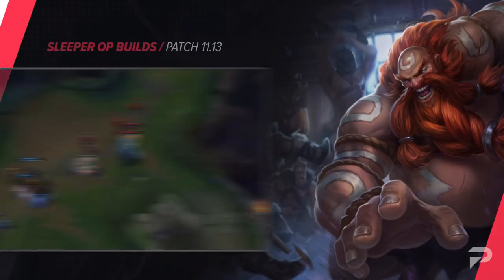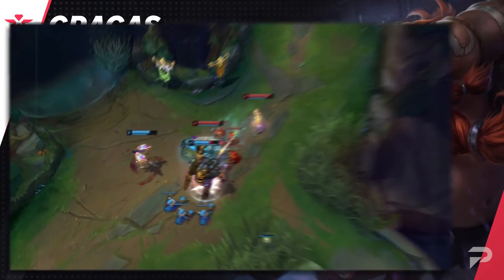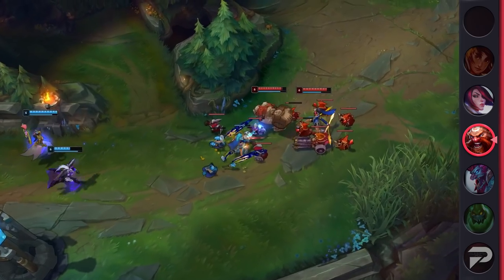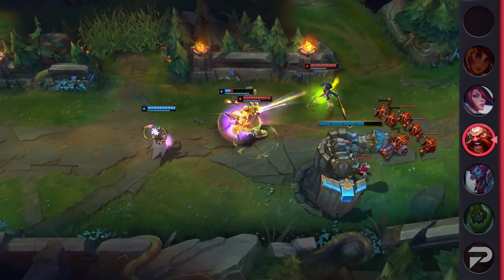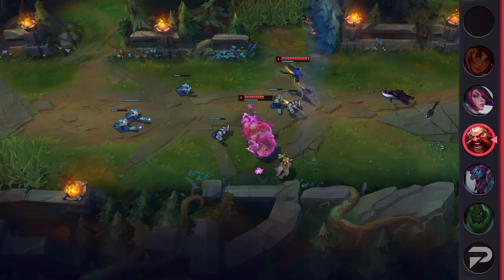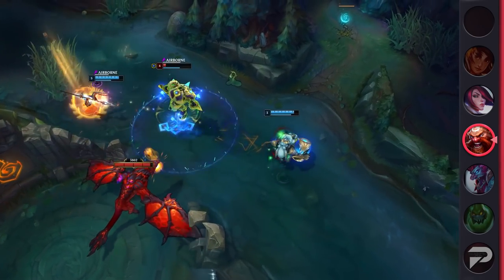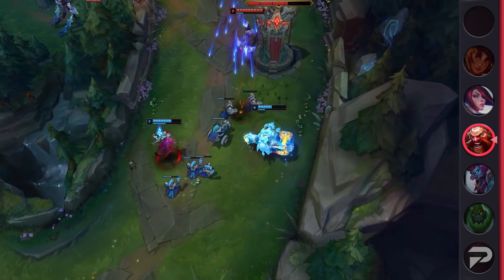Our next sleeper pick for this patch is Gragas Support. While he's statistically not that great of a champ, that's because Gragas, like Trundle, is a very situational pick. If you end up playing him against a double ranged bot lane, you're not going to have a very good time — you'll be giving a duo like Lulu-Kogmaw or Caitlyn-Zyra a free lane. Instead of being an all-around good pick, he's specifically good as a counter to champs that want to go in: Leona, Alistar, Blitzcrank, Tristana — Gragas is a great counter to them all. That's all thanks to his E. Anytime those champs try to go in on your ADC, you intercept them with a body slam. One big advantage Gragas has going for him is his Q — most melee supports are pretty single-minded, but his Q gives him some poke damage.